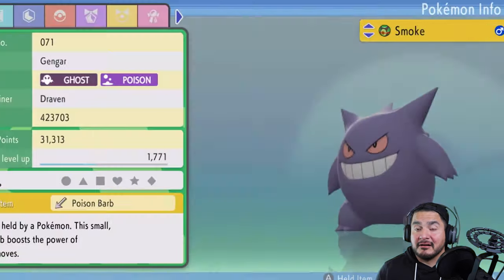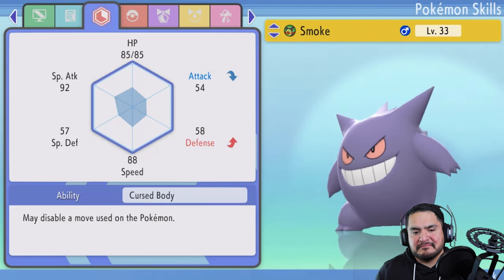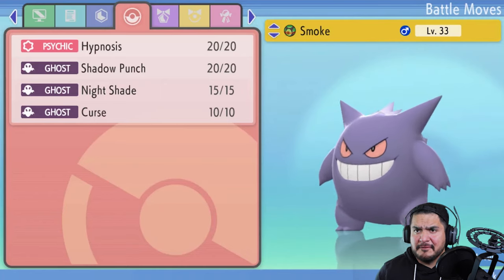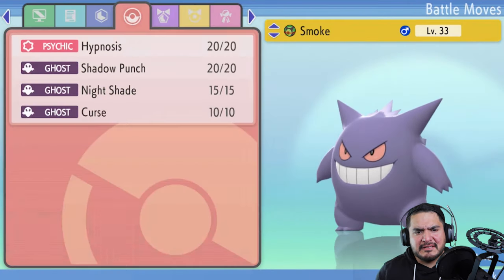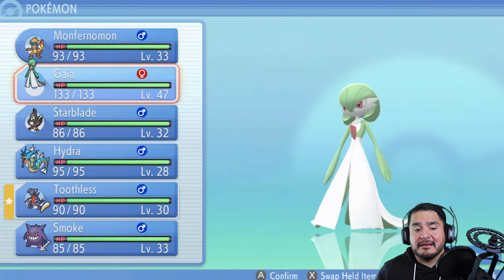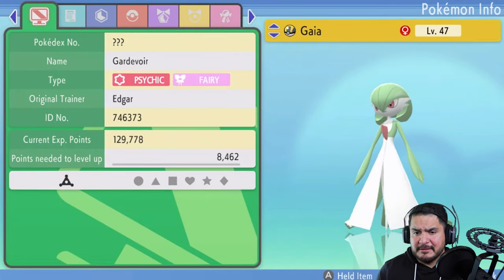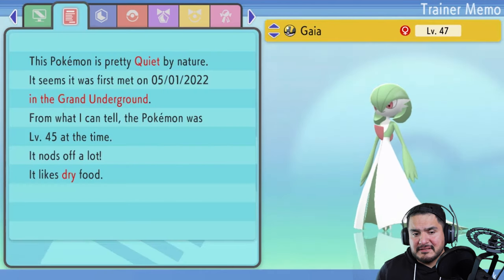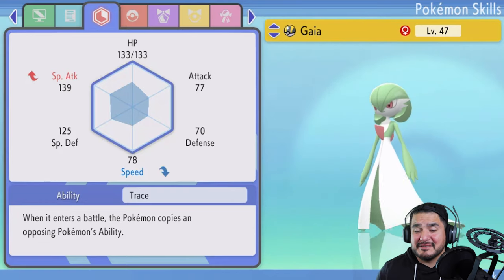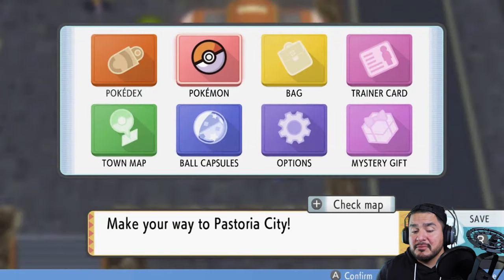Here we have Smoke the Gengar, as you guys can see it is a much more powerful Pokemon. It has Cursed Body — may disable a move used on the Pokemon — which is a very good effect. Its stats are pretty good, it's a very speedy Pokemon. And we have Gaia, we finally evolved it at level 45. It is a very quiet nature, special attack is through the roof — not the speediest Pokemon but it is our most powerful Pokemon.